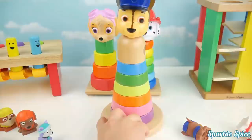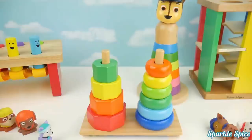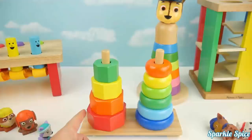And we'll add Chase to the top again. Now let's look at the other ones. Sorry Skye and Marshall, you guys have to come off. On this one we have one, two, three, four. And they are green, yellow, orange, and red.